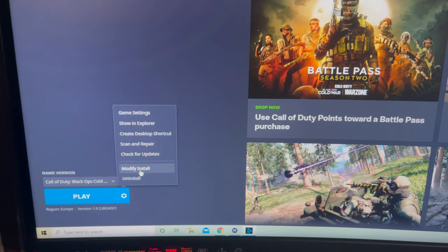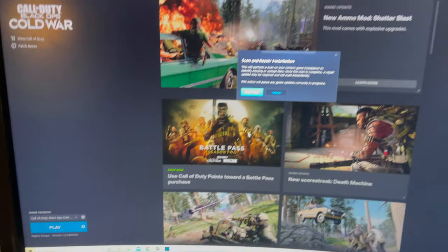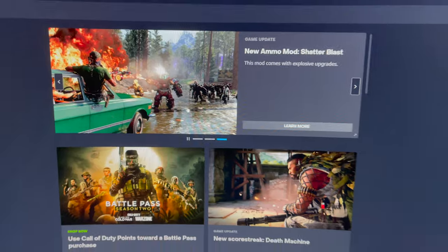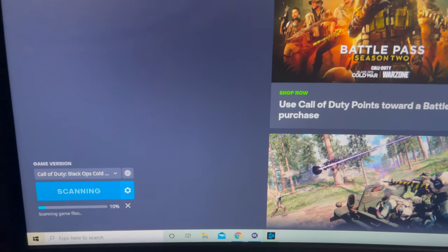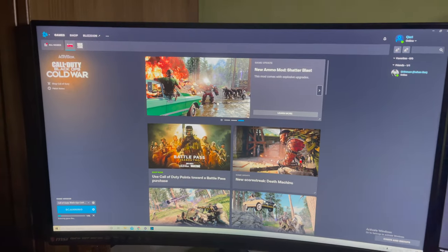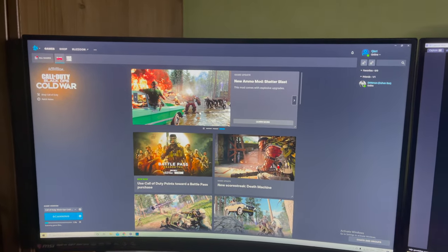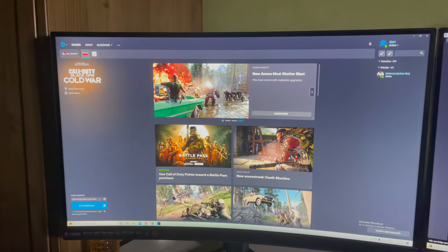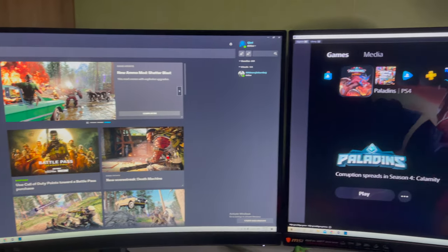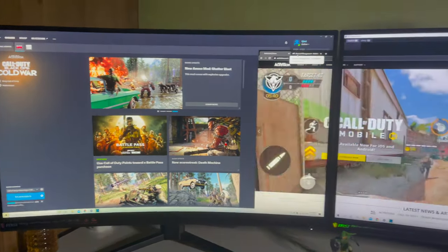On PC, go to Options and then go to 'Scan and Repair.' Once you begin the scan, don't worry — you won't lose anything. It will scan all of your files, and 100% of the times I've tried this it actually works for me, so it can work for you too.